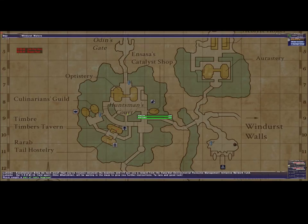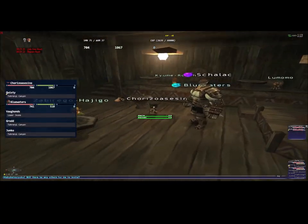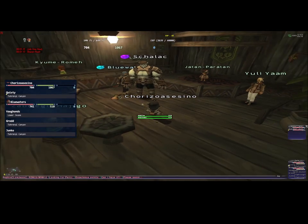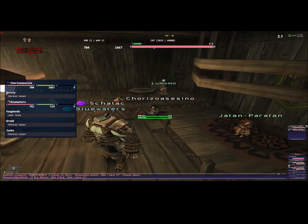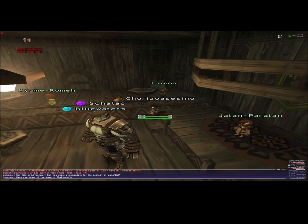Today we are going to need some summoners and we are going to look for Lumomo. Lumomo is here in F10. We opened the map and this is the location where he is right now. We are going to find him — he was behind the Galka. So we talked to him and we tell him yes to everything.